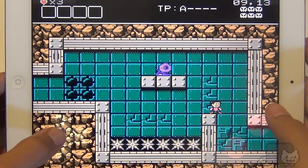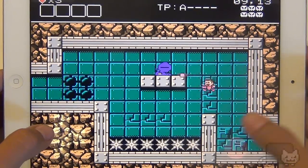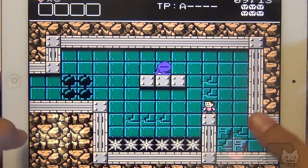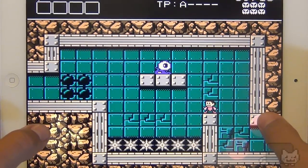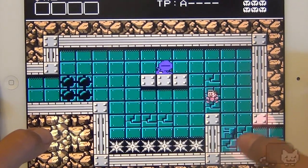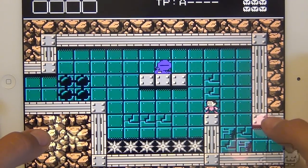Hey, this is Chris the Phone Cats and here's some more gameplay for Battle Kid 2: Mountain of Torment. They did an update to this and now the controls are flawless, on point. I was playing in portrait mode before and it was fine, but I'm a little more comfortable playing in this landscape style for recording.